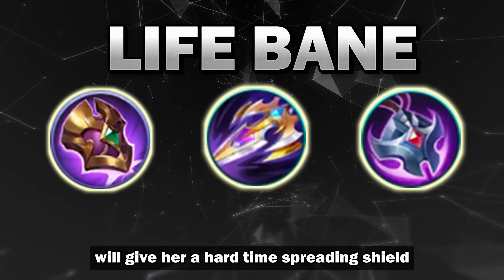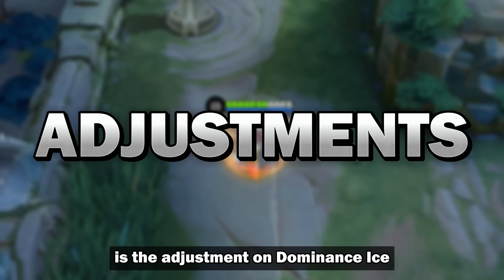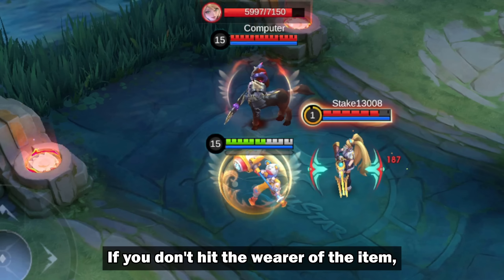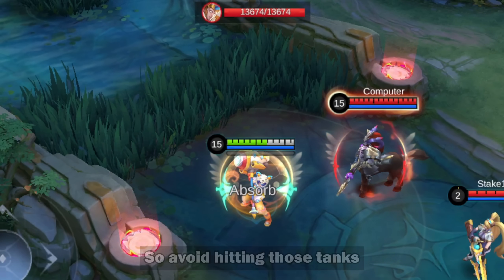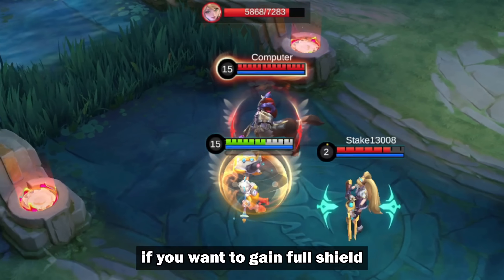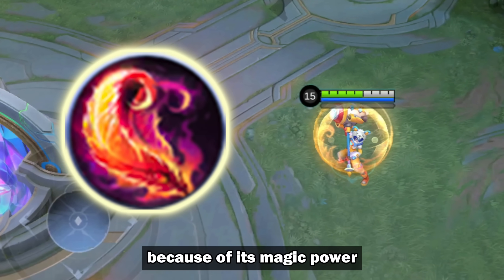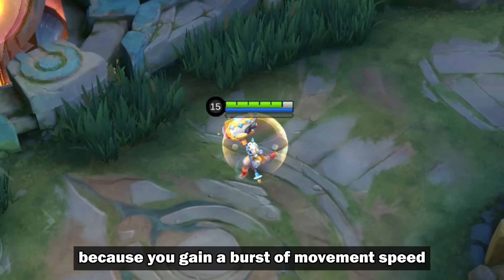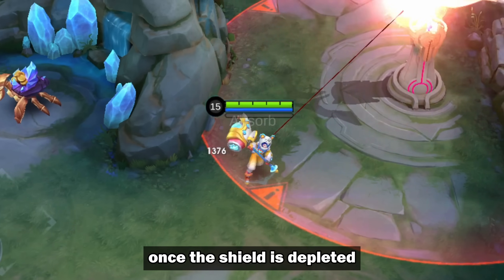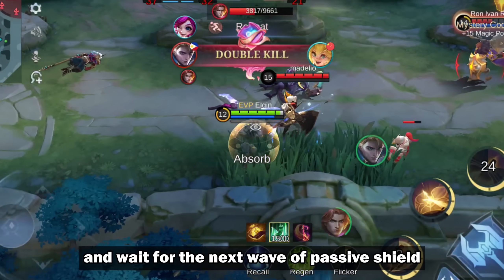Lifebane items will give her a hard time spreading shield. But one thing to remember is the adjustment on Dominant Ice. If you don't hit the warrior version of the item, Lifebane will not take effect — so avoid hitting those tanks if you want to gain full shield. Bloodwings is included in the build because of its magic power and shield passive. This is quite good because you gain a burst of movement speed once the shield is depleted.